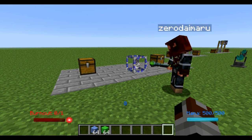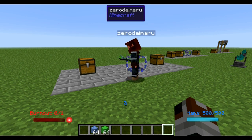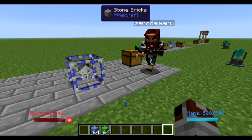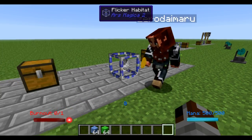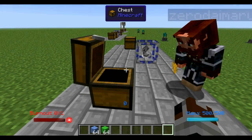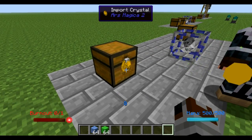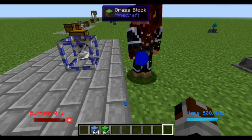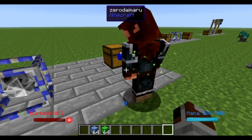Hi guys, Zero here. This is just going to be a basic move items from this chest, put them in this chest — nothing special, but the system can do so much more than this. First thing you want to do is take an import crystal — they're the yellow ones — and you put it on the chest. Then you're going to take your export crystal — they're the blue ones, the dark blue ones — and you're going to put it on where you want the item to go.